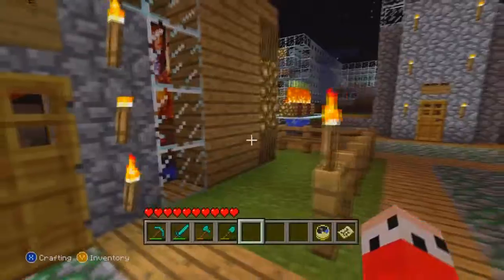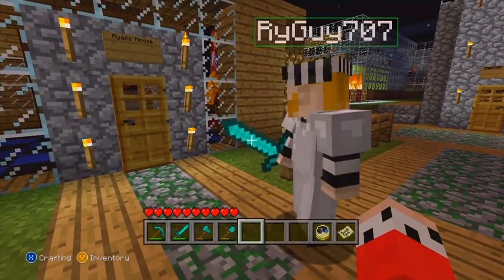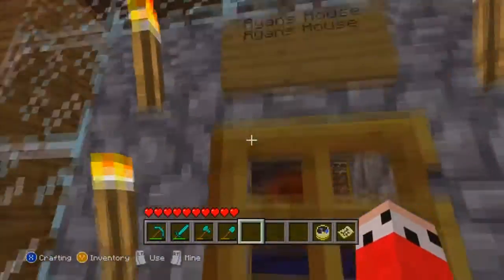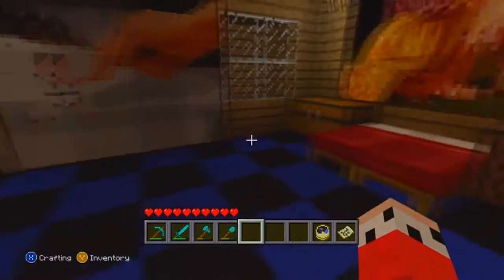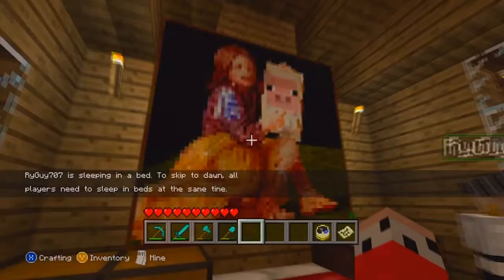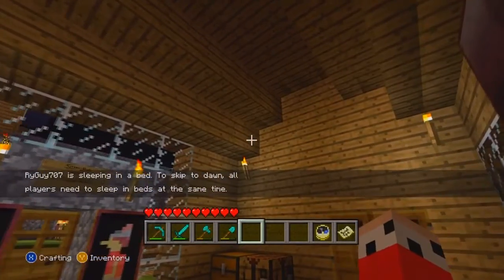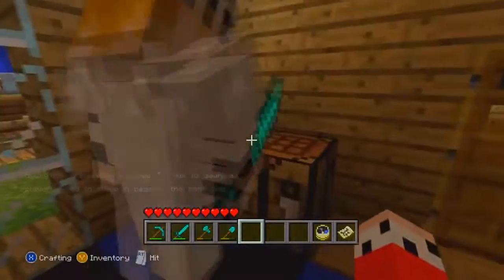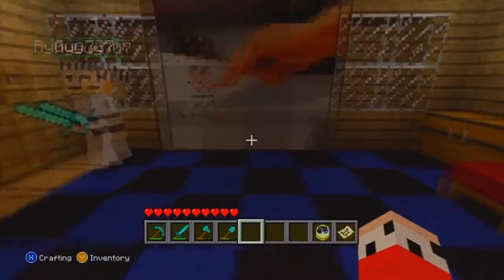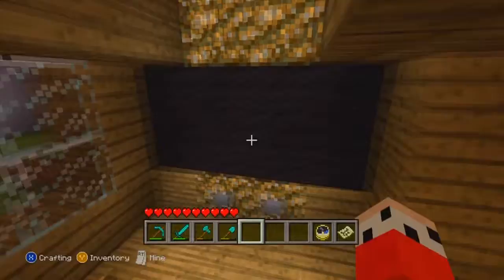So walk in here — instant bedroom, you know, you can go to bed whenever you want. Got a nice big painting, and the roof kind of looks like it's going up — nice design with the steps. If you want to know how to do that, if you want a tutorial on the roof, just like the video and comment in the comment section below.